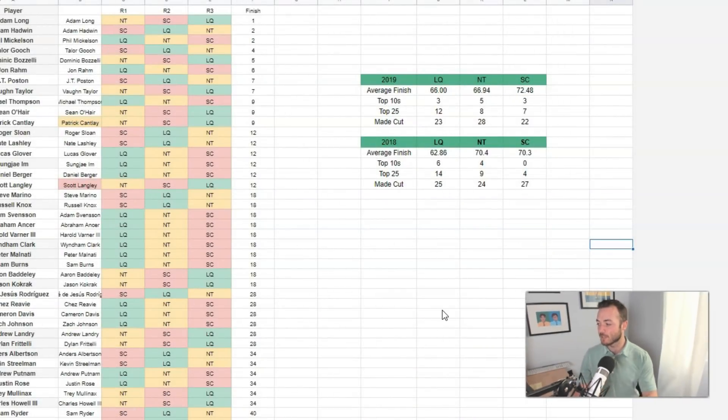Let's jump into data from the last couple of years because I know I'm going to get questions about the course rotation. I've been collecting it the last two years and I went through and looked at the average finish for each starting course — how many top 10s, top 25s, how many guys made the cut. I gave missed cuts a score of 100, which is the standard way the golf industry handles them. The order is La Quinta, Nicklaus Tournament, then Stadium Course. If you start on the Nicklaus Course you play Nicklaus Thursday, Stadium Friday, La Quinta Saturday.